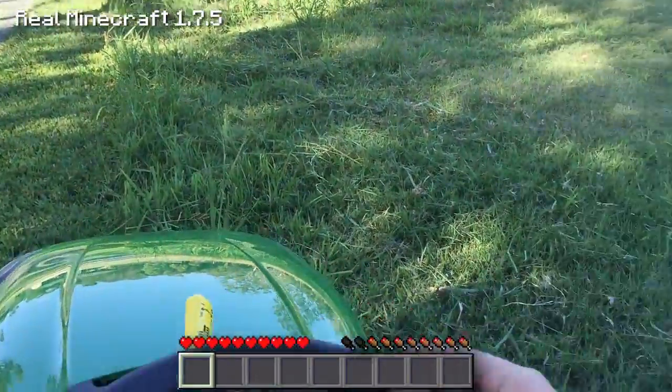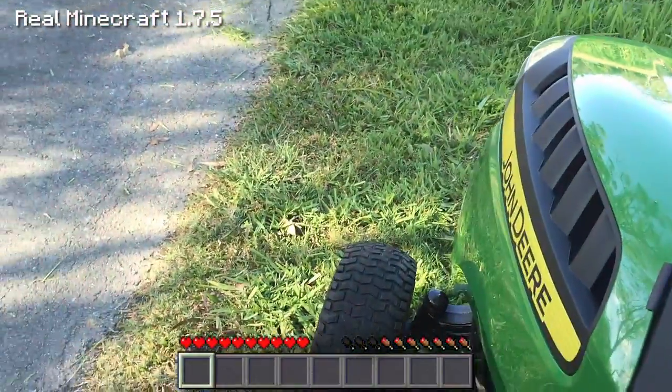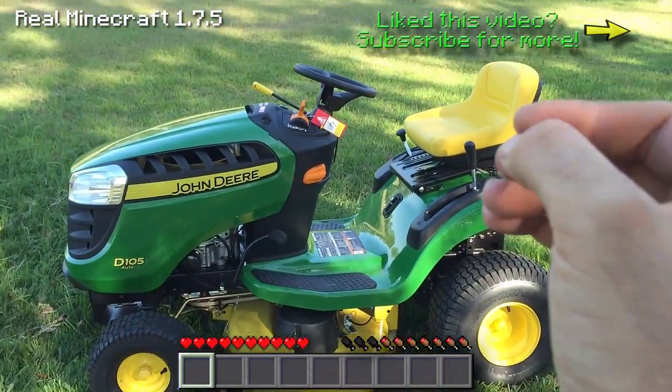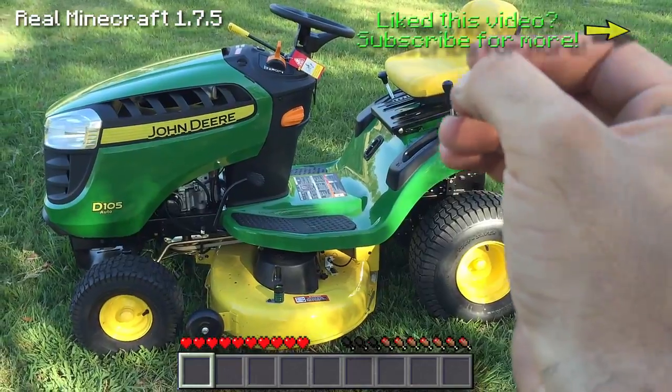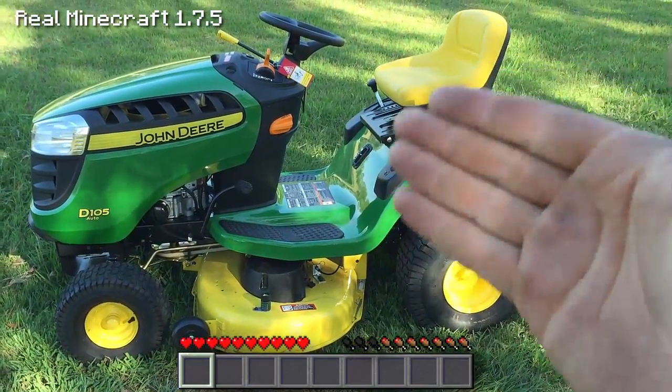Thank you for watching this Real Life Minecraft video where I'm showing off my new John Deere tractor. As you can see, it's nice and green. I'm just going to step off here — the kill switch should go off with the seat. Anyway guys, I'm Corrupt Carnage. Please like, comment, and subscribe, and I will see you in another Real Life Minecraft episode. Look at this fantastic tractor by John Deere — absolutely amazing. See you later!